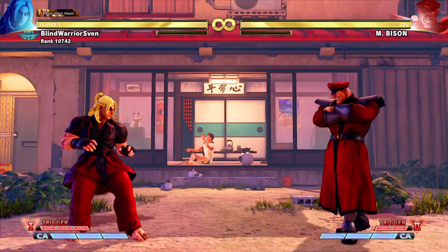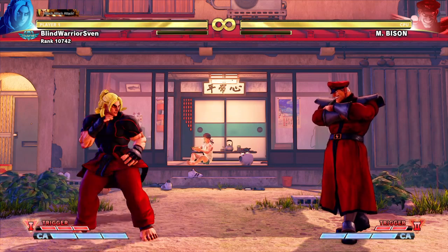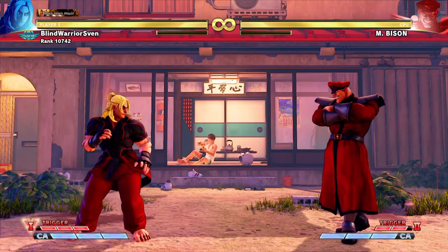Combo 4: Jumping Hard Kick, Standing Medium Kick into Hard Kick, V-Skill with a Kick, Cancel in V-Trigger 1, Hard Tatsu.